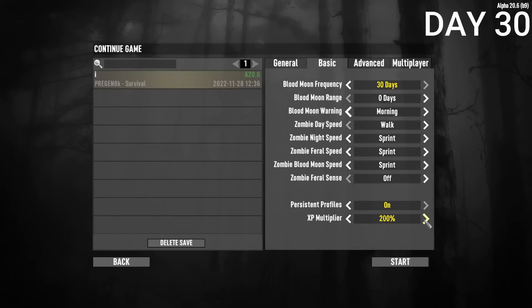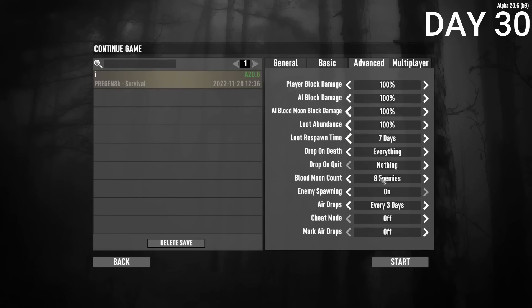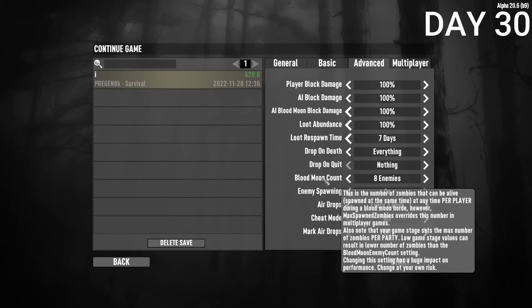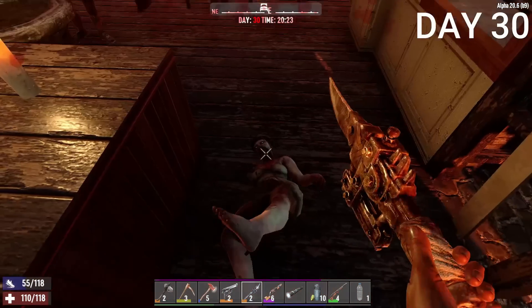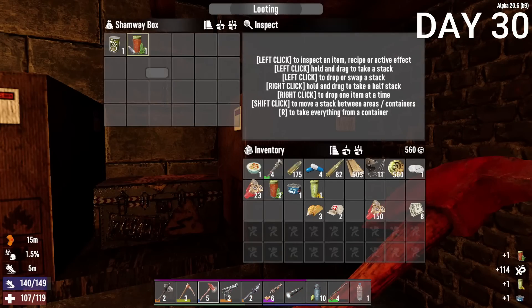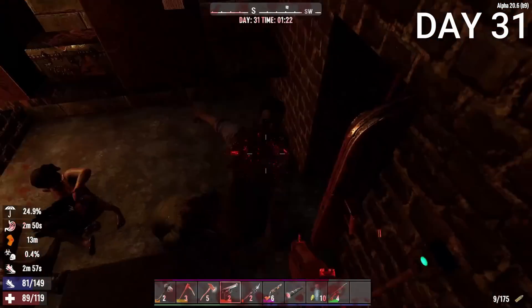I decided to back out of the game and put the XP multiplier on 300%. It just speeds up the process — I know some people will say I'm not playing the game right, but I'm playing how I want. It doesn't make the game harder, it just goes by faster. Since it was Day 30, that meant a blood moon. I decided to hang out at the church, which has an underground area where you can hide — zombies can still get down there but it's harder. With my 9mm I was able to take out zombies and survive the blood moon. I also got up to intelligence level 8.